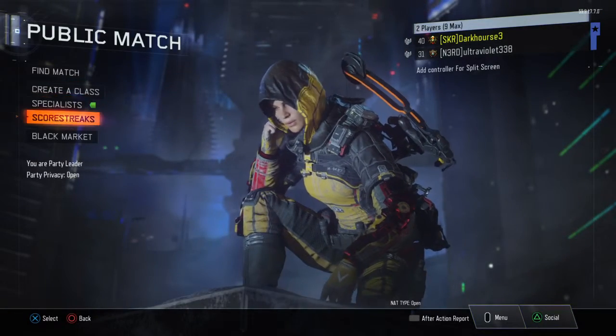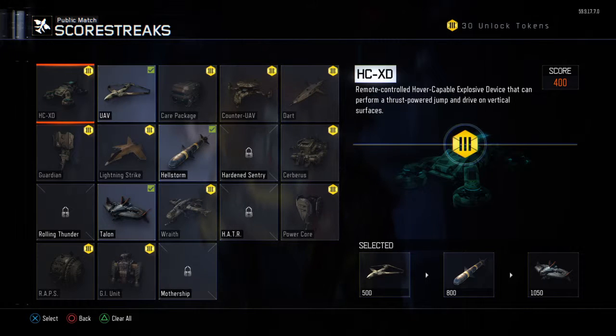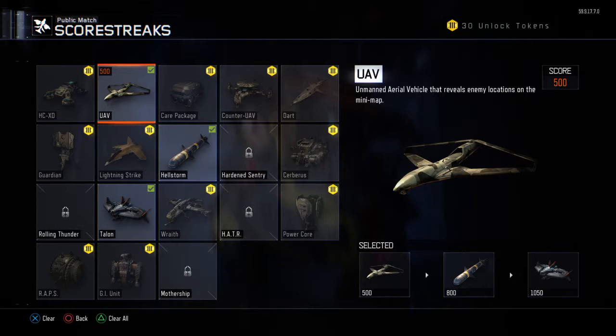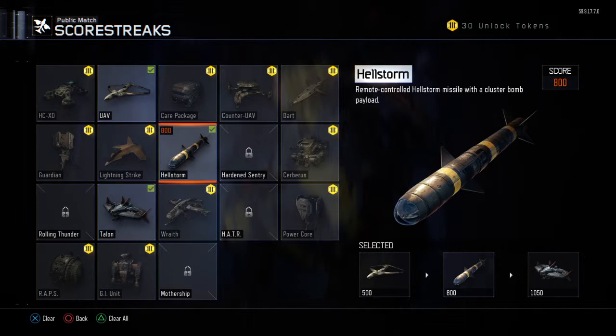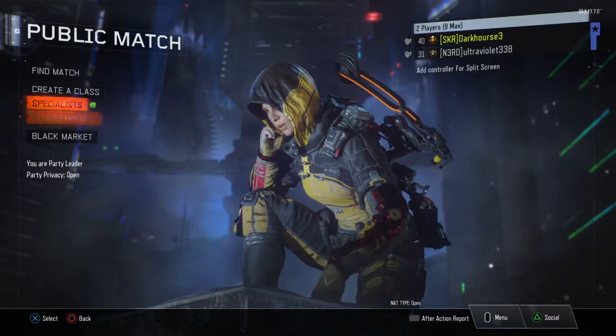Now let's get right into the scorestreaks. I'm glad that we have scorestreaks in Black Ops 3. You've got to use the UAV, because no one ever complains about the UAV only lasting for about 30 seconds — because when you're camping in a corner, 30 seconds is a long time. Then you're going to use the missile strike thing, whatever it's called. Then you're going to want to use the TAL. These are the best scorestreaks — the best everything in Black Ops 3.